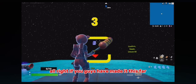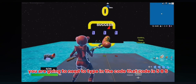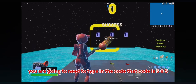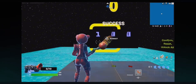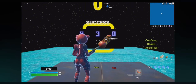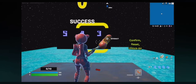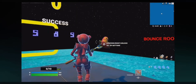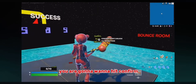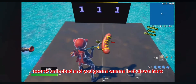All right, if you guys have made it this far you are going to need to type in a code. That code is 585. You're going to want to hit confirm — secret unlocked — then you're going to want to look down here.